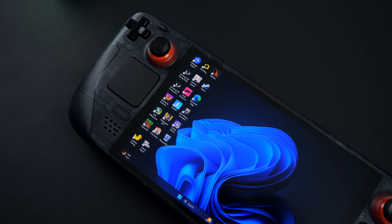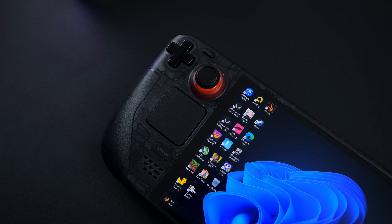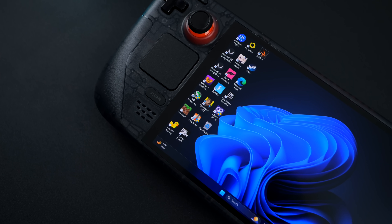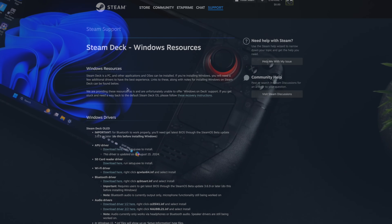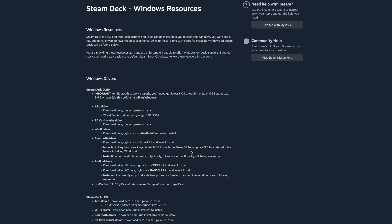Hey, what's going on everybody, it's ETA Prime back here again. Today we're going to be checking out Windows 11 on the Steam Deck OLED. Personally I won't have this installed as my main operating system, but there's nothing wrong with it — if this is what you want, you can definitely install Windows now, though there are a few drawbacks. If you head over to the official Steam Deck Windows resource page — I'll leave a link in the description — Valve states they're unable to offer Windows on Deck, but you will need these drivers if you want to run Windows on this machine. After all, it's basically just an x86 PC.